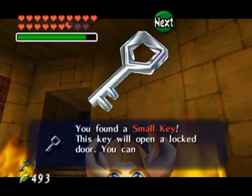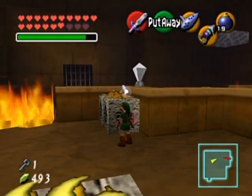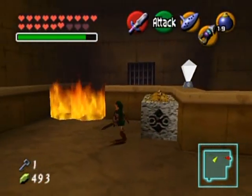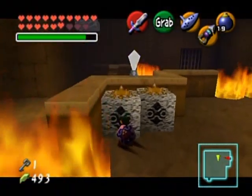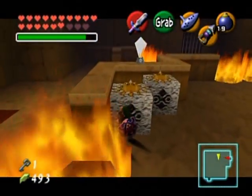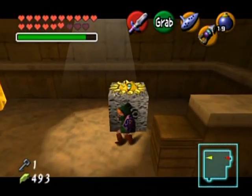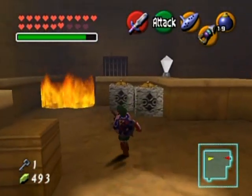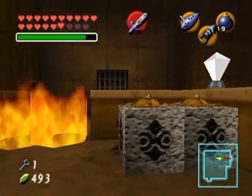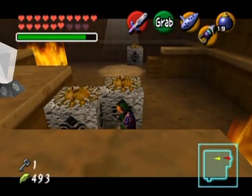Oh my god, it does make you travel back and forth through time — tricky tricky. Back to adulthood. Those guys take a lot of hits. I'm back into this room and I figured I would get that gold skulltula up in that corner. I don't remember which of these blocks was the one that allowed me to trigger it. That one called a wall master down onto me, so don't use that block.